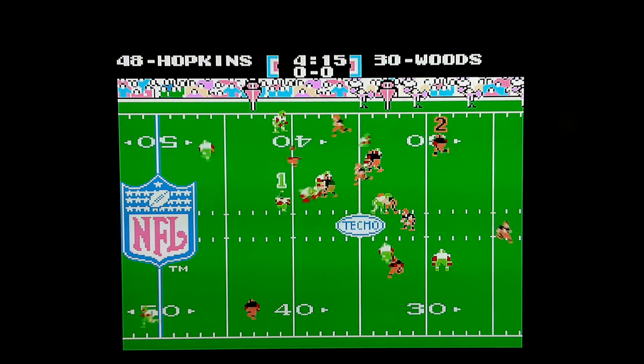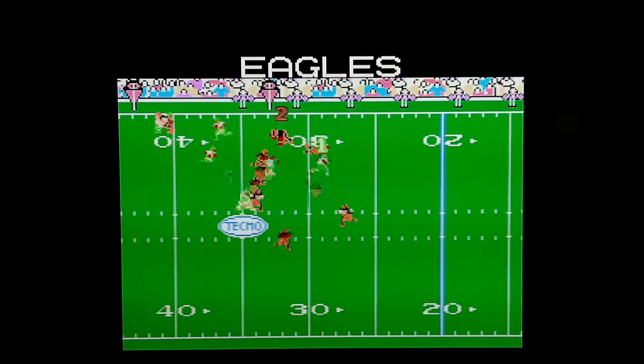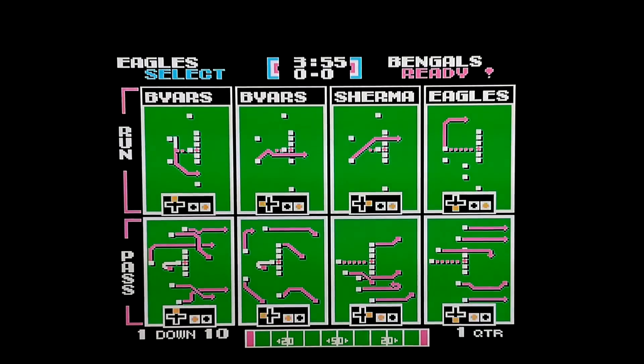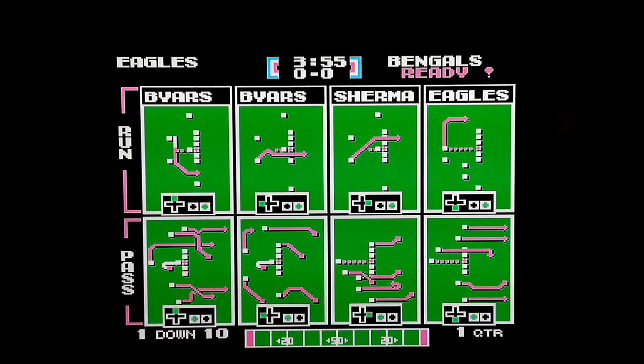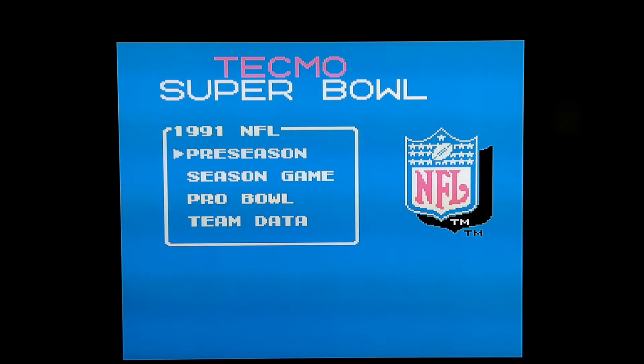Another function: if I don't want to jump out of the game but I want to reset it — in this case I'm playing Tecmo Bowl and I picked the wrong team — hold down select and press your B button. On the bottom left it says in yellow: reset. And we're right back to the title screen, relaunching the game. Pretty straightforward.